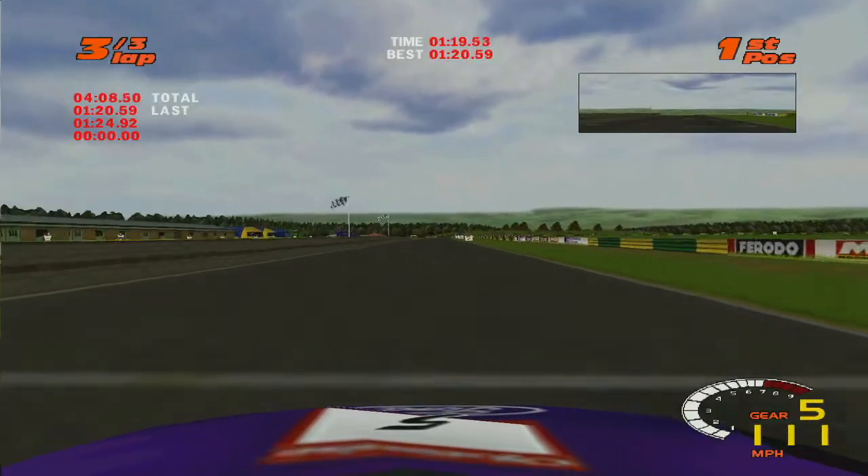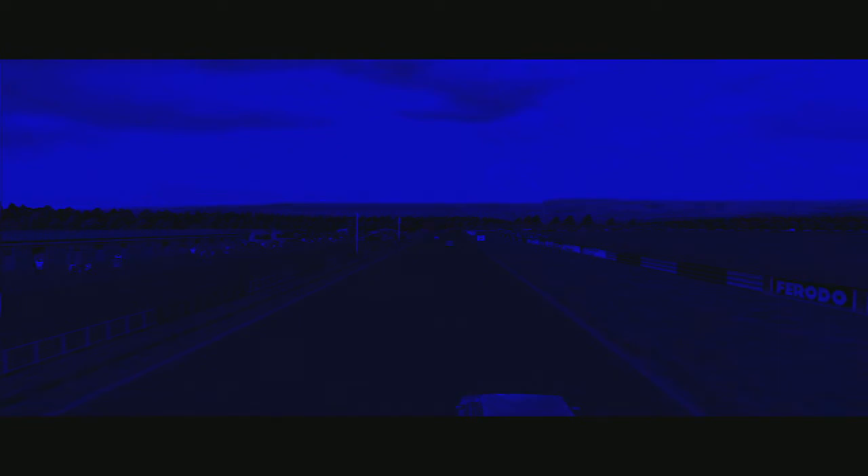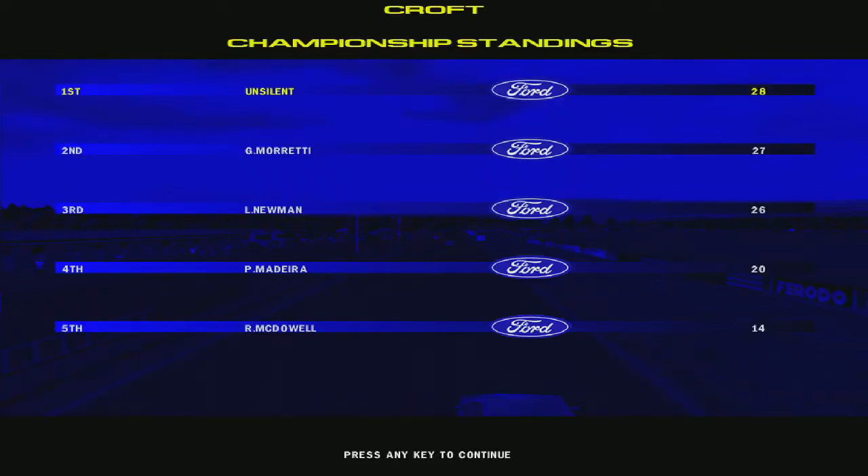Somebody might want to tape that hood down when we get back to the pits — that looks like it's going to fly up like Clements in the Busch Race at Daytona. So now, this is the championship: the top three are the championship standings as well. We'll be one point ahead of Moretti and two ahead of Newman heading into what I believe is the final race. I think it was four races for a support championship. They're short — nice little bite-sized videos. It's fun, I like this.